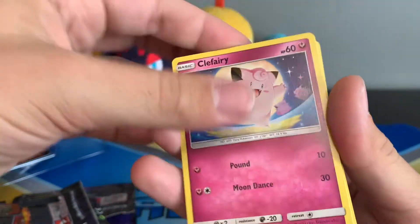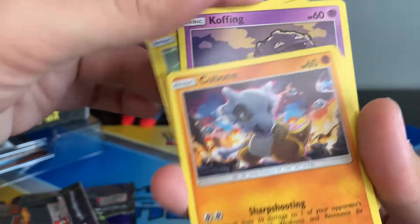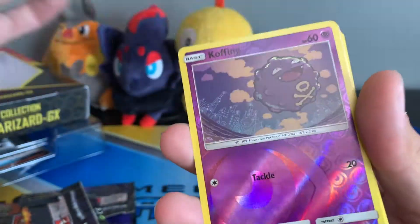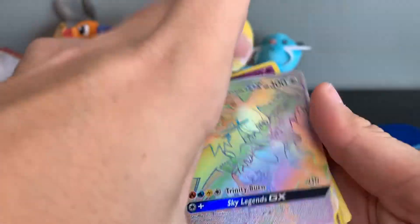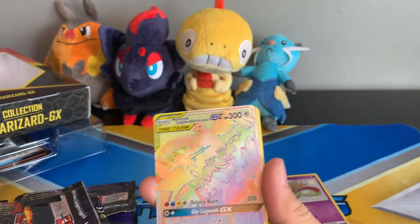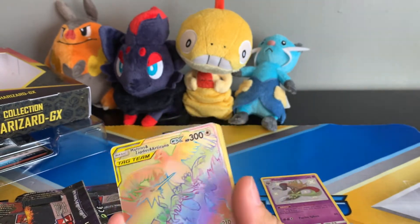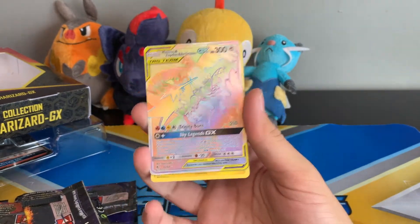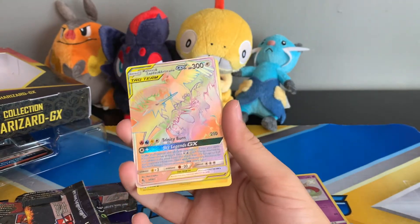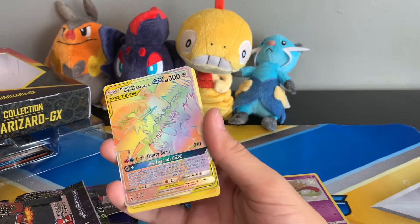Voltorb, Cubone, Geodude, Koffing — let's go! Hyper rare! Oh my god! I know the birds aren't the craziest hyper rare pull, but I love hyper rares, I love ultra rare pulls. What an epic opening, guys!